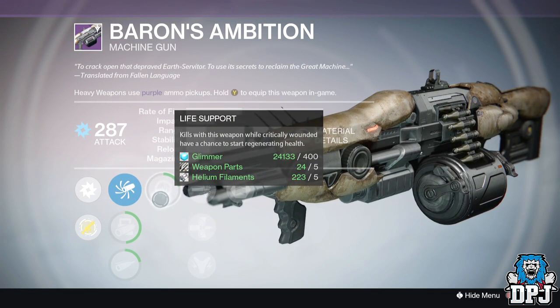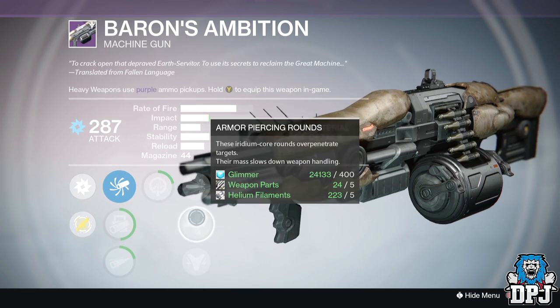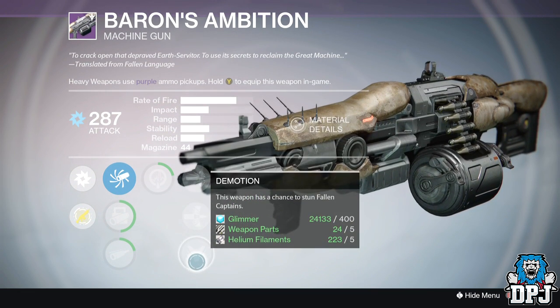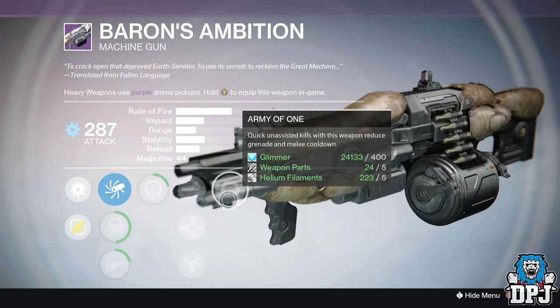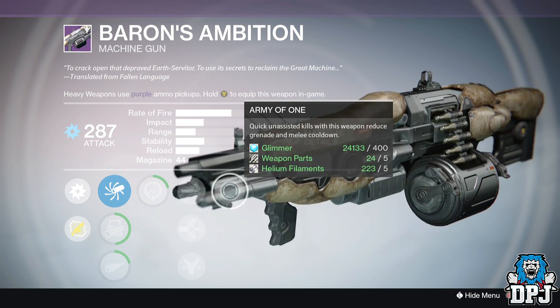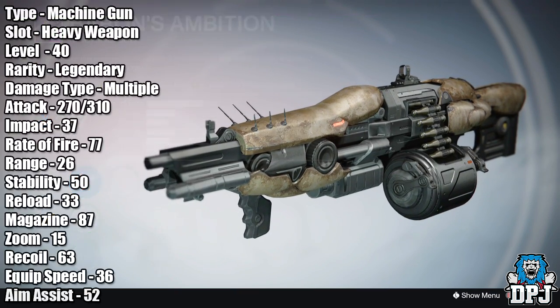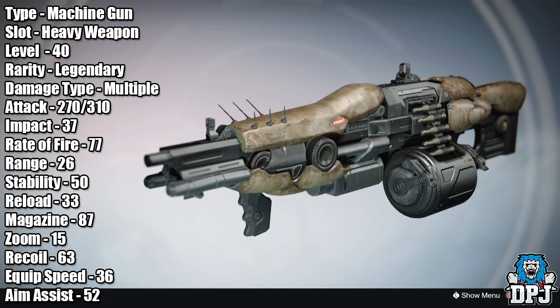The Baron's Ambition — 'to crack open that depraved Earth Servitor, to use its secrets to reclaim the Great Machine' — translated from Fallen language. This weapon drops from the Fallen Saber strike, you know, that juiced-up Shank. And as far as I know, it's the only place this weapon drops.